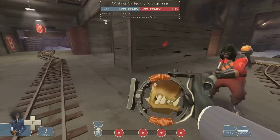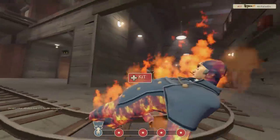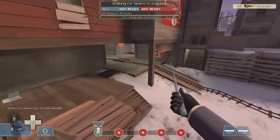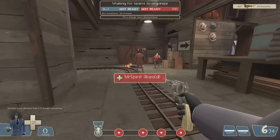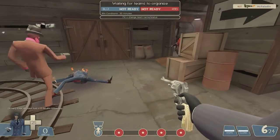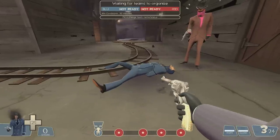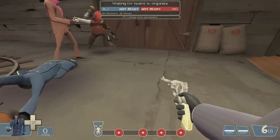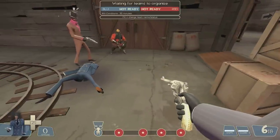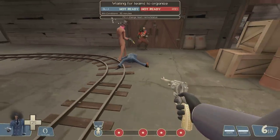Ragdolls are also processed on the client side, so what I see of the ragdolls — my body falls to the ground here — is not what the other guys see. I'll see where I'm burning on the ground, but Spirit looks like he's shooting off to the side. I can shoot the ragdoll on myself here, but what are these guys shooting at? They're shooting at what they see of the body on their client's side.